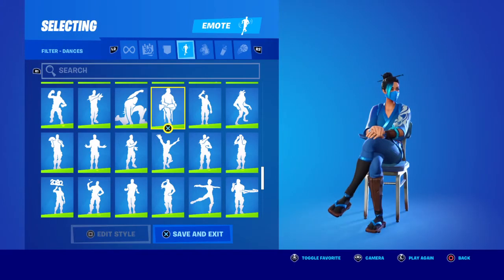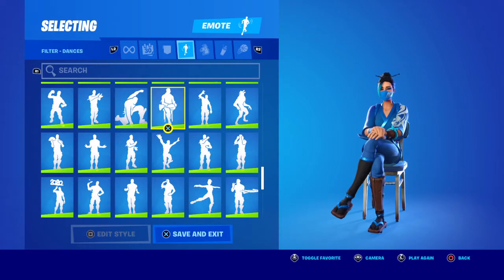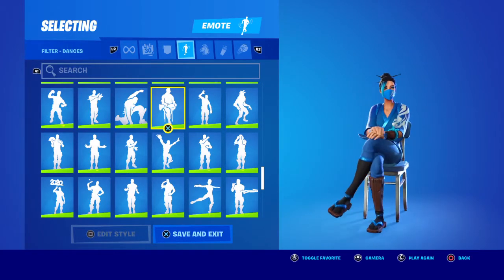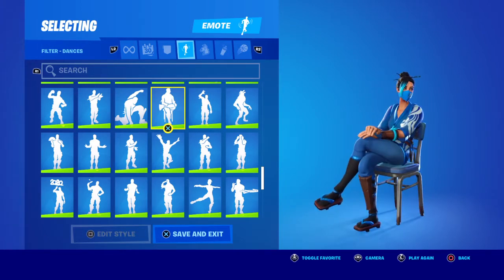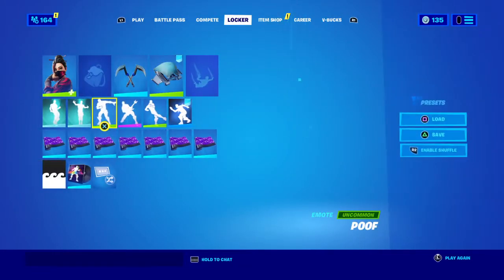I'm late to the item shop — I'm about 30 minutes late so I had to do some stuff. But we're here, we're gonna look at the item shop. I'm sitting here because in the lobby it shows the news tab and it can show what's in the item shop, so let's see what's in the shop.